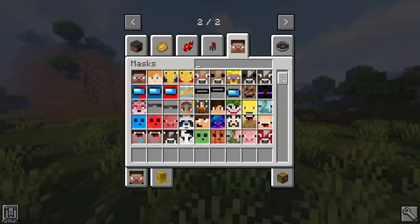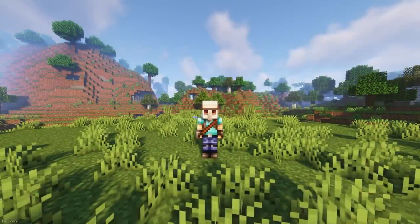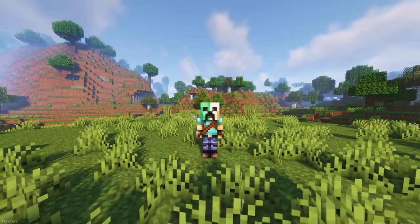The Masks Hats mod adds hundreds of masks into Minecraft, which can be worn as head items. There's all different themes too, like different emojis, mobs, and even Among Us characters. With there being so many different masks, the recipes might get complicated, so you'll want to use Just Enough Items.